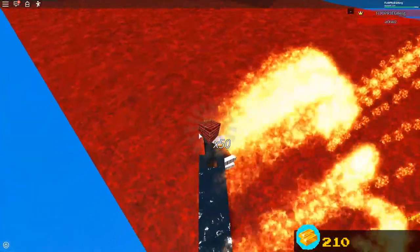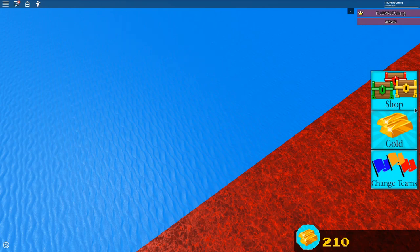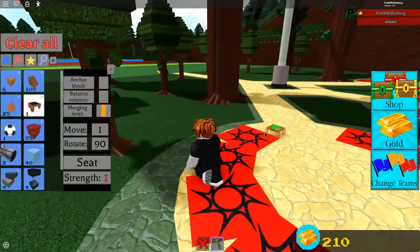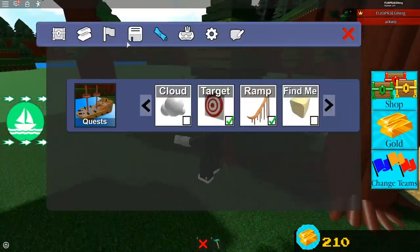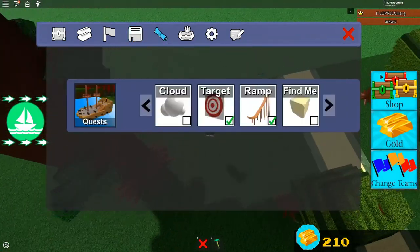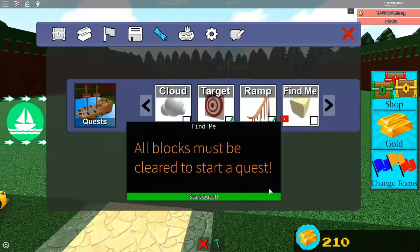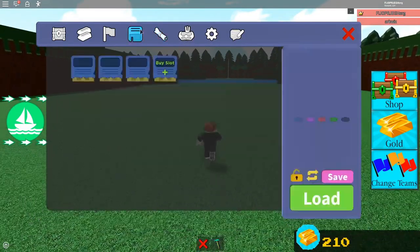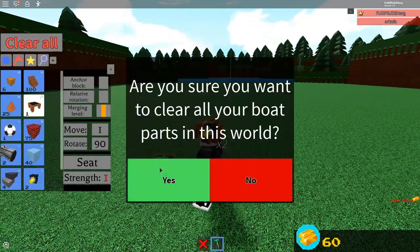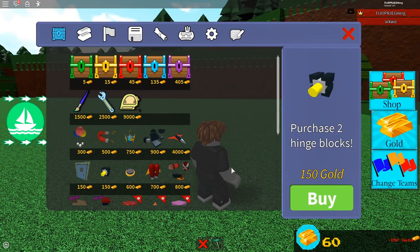150 gold! And that is actually what we need right there — 150 gold — because a hinge costs 150 gold. If you guys know what I'm talking about, which you probably don't if you're watching this as a noob — no offense. So now what we're gonna do is go ahead and buy ourselves a hinge. This is a very important block, you gotta buy it as soon as you can, and this is the perfect way to get it.